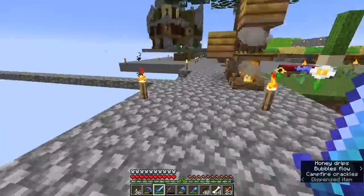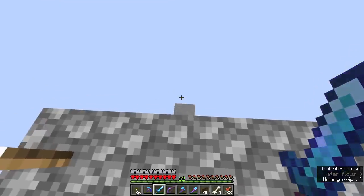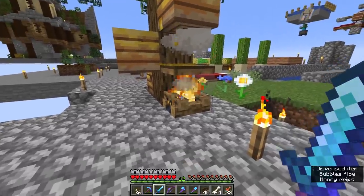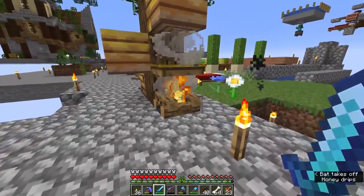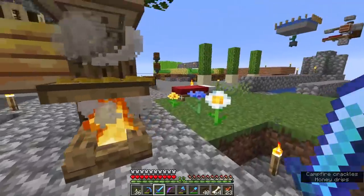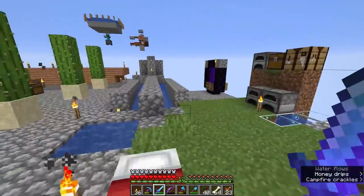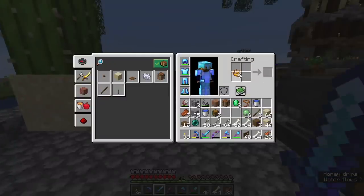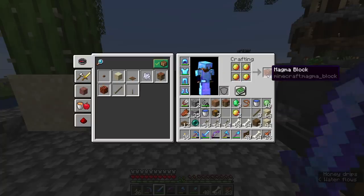The first reason is the sheer number of campfires we'd need to run a farm around this slime chunk optimally. The second problem is that a lot of campfires produce a lot of particle effects, and we really want to avoid making this world extraordinarily laggy. So we're probably going to work on getting magma blocks instead, similar to the farm we built in the survival guide world, just probably without the iron golems.